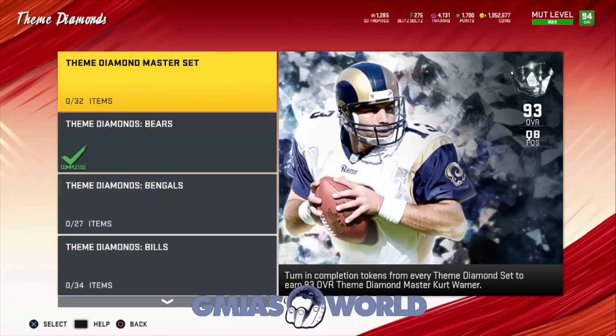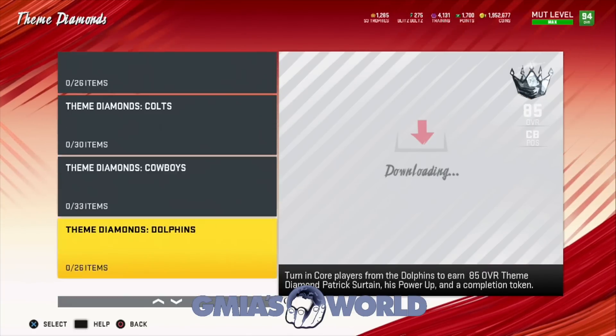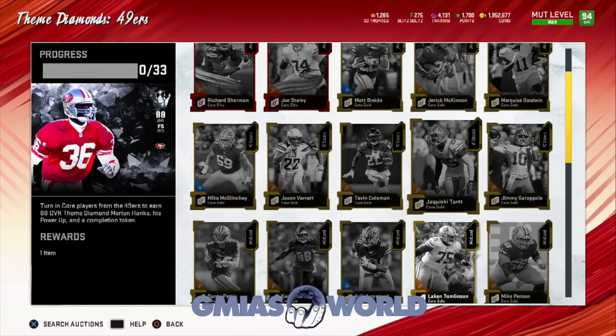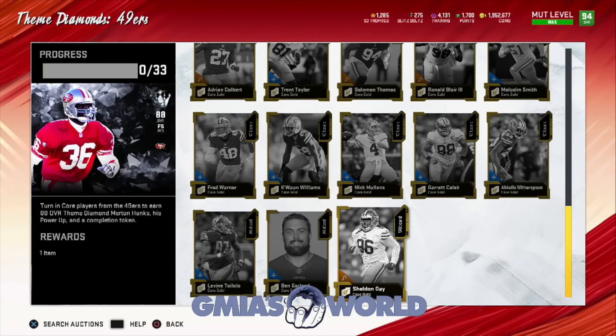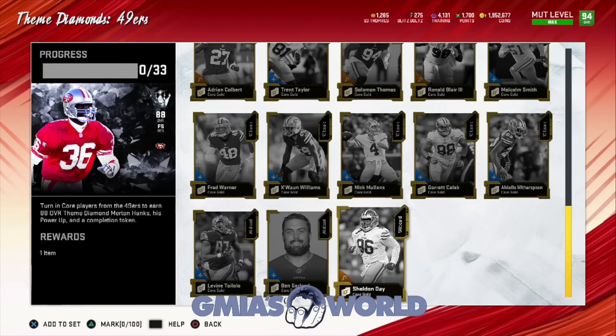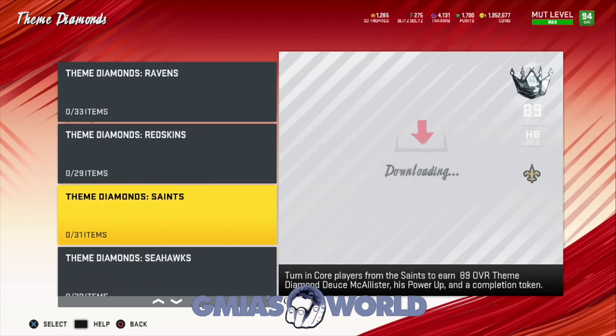The theme diamonds — you got to pay. You really just have to put in work. These guys give you times three. With the way that works, you've got to actually have cards to put into sets to get these things done. At this point, they are very, very cheap. So any theme diamond that you would need — I don't believe they're very expensive. You could just go buy these cards outright, or like I said, go ahead and get the power up. Just buy the power up and get that times three from any of these theme diamonds.